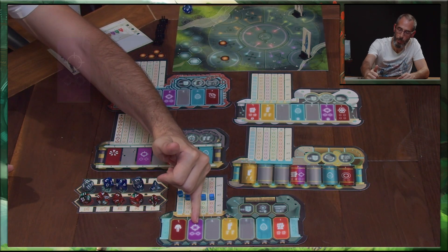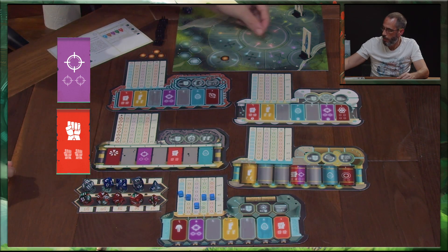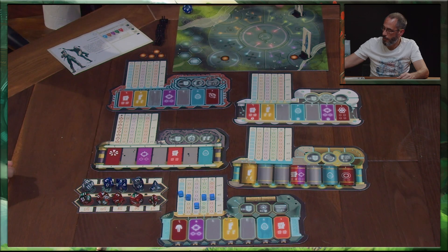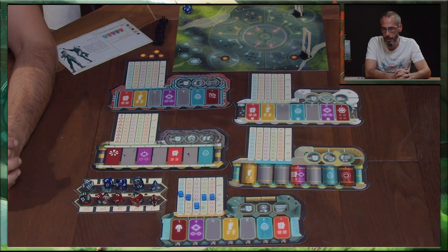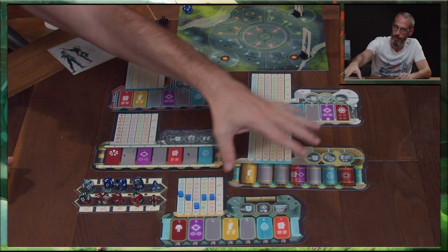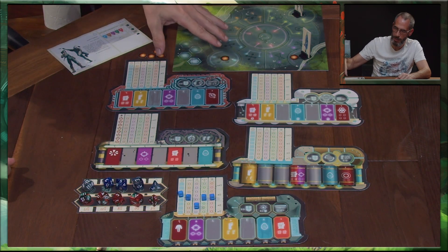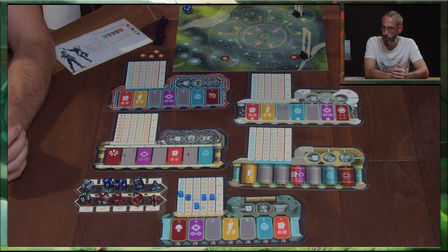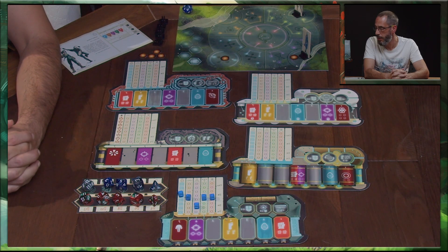Nous avons aussi des actions de combat à distance et des actions de combat au corps à corps. Pour le corps à corps, le chaman et l'adversaire doivent être sur la même case. Mais pour une action de combat à distance, à partir du moment où il y a une case d'écart jusqu'au maximum, une action de combat à distance peut être effectuée. Durant la partie, les interactions entre les différents peuples peuvent amener des bonus pour chacun des chamanes, mais des malus aussi pour les adversaires. Les chamanes vont pouvoir dérouler leurs actions, si elles arrivent par exemple sur le même rang, comme ils le désirent, pour maximiser leurs effets.